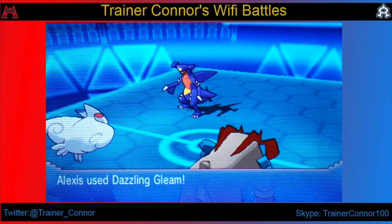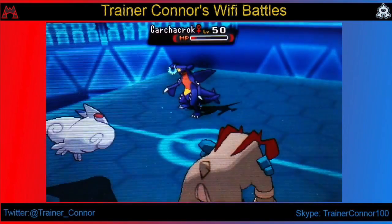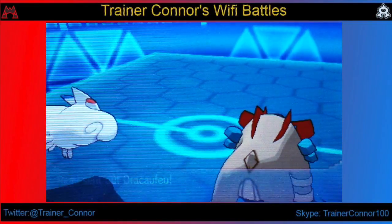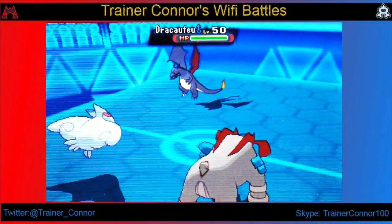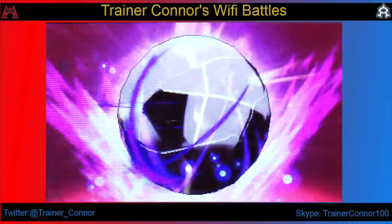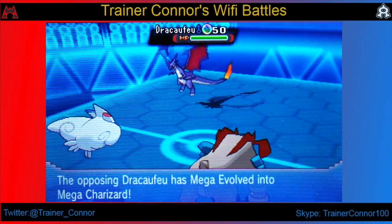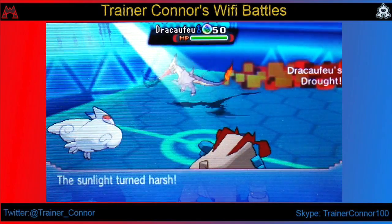I was really happy to see that hax come in my favor in this battle, because had the hax not been there, my Togekiss wouldn't have had this much fame. We actually take out the Garchomp with a Dazzling Gleam, and that just leaves my opponent with one more Pokémon — his Mega Charizard Y. We get the information on that. So all we have to do is, if we're faster, in which case that would be my Keldeo, then we could win this battle.